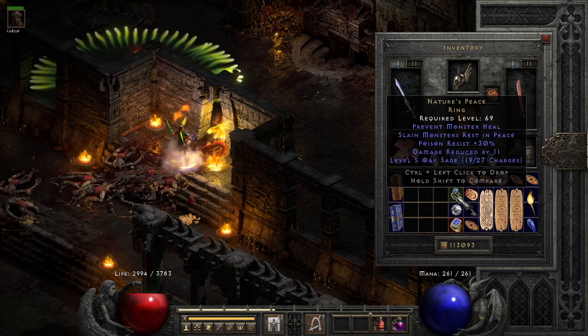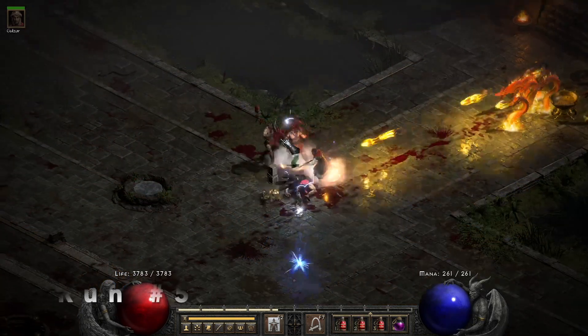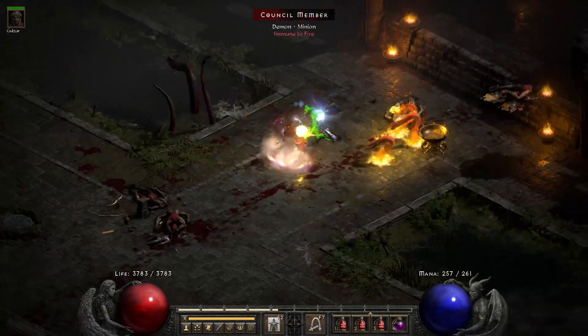Next we find Nature's Peace — prevent monster heal and slain monsters rest in peace. Good when you fight Nihlathak, if that's how you pronounce it.